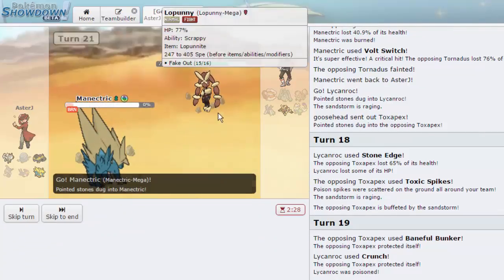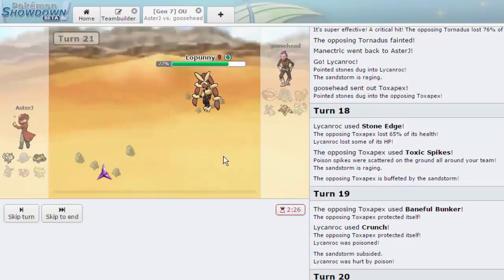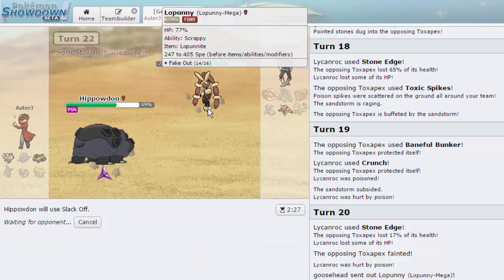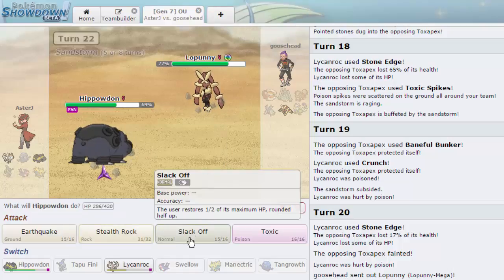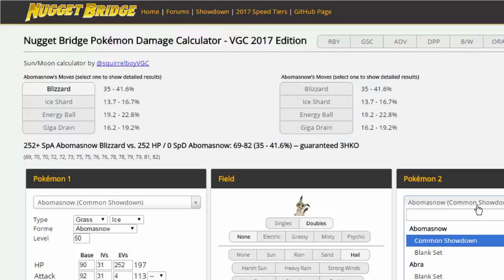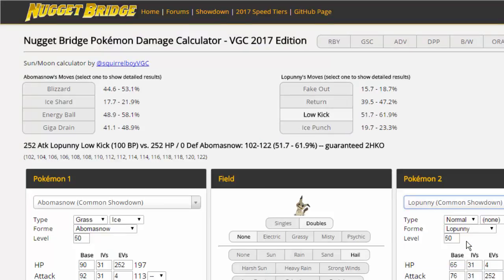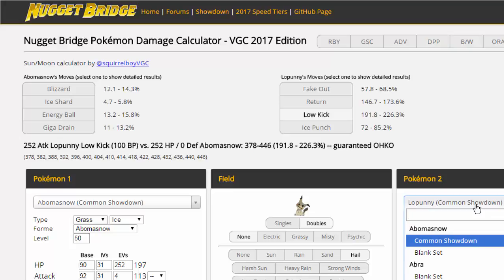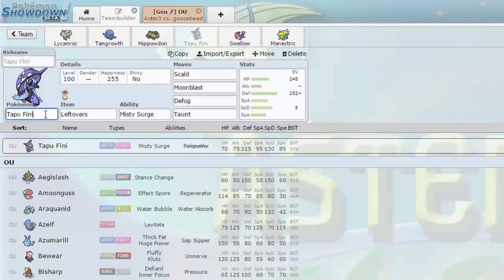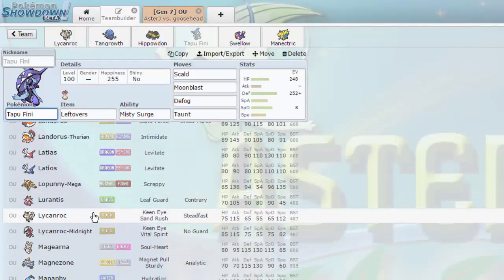We sack off Manectric to whatever attack — it's a Fake Out actually. We go into Hippo and have to Slack Off on his Return. Where's High Jump Kick? Let me check the damage calc — how much does Lopunny actually take from Earthquake? Mega Lop has 65 base Defense going up by 10 to 94. Against Hippowdon with no attack investment, Earthquake does 34 to 40%. After two rounds of sand, let's go for Slack Off first — he goes for Drain Punch.